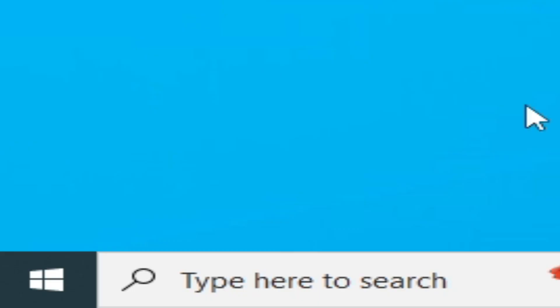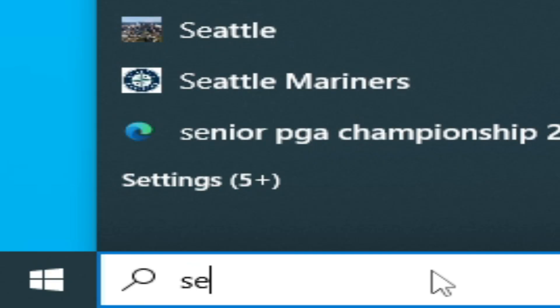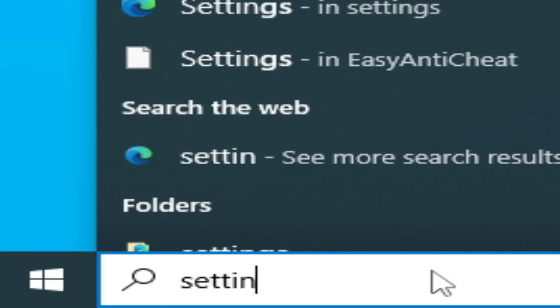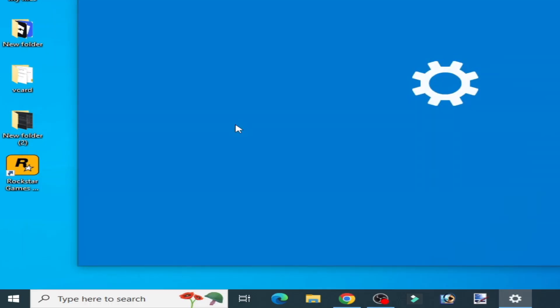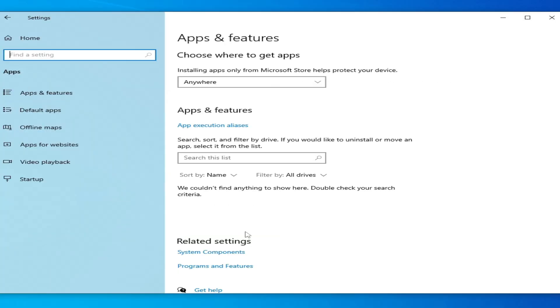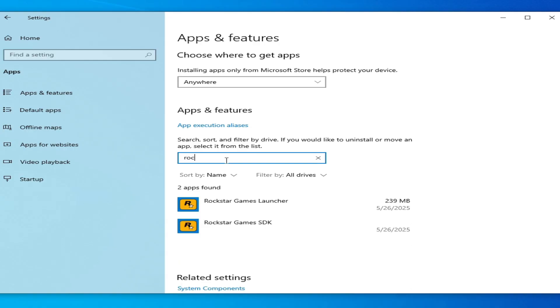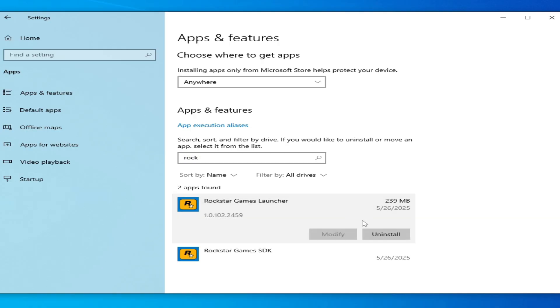Solution number three: if you're still facing the issue, you need to reinstall your Rockstar Games Launcher. Go to the search bar on Windows, type 'Settings', go to Settings, go to Apps, then find Rockstar Games Launcher, click on it, and uninstall it. Also uninstall the Rockstar Games SDK and uninstall that as well.